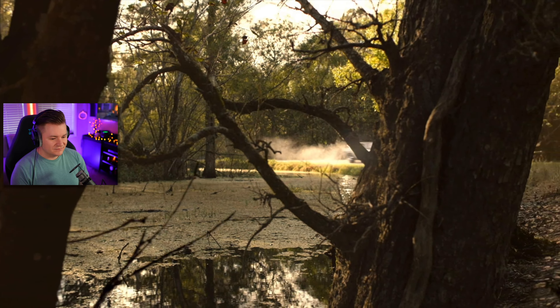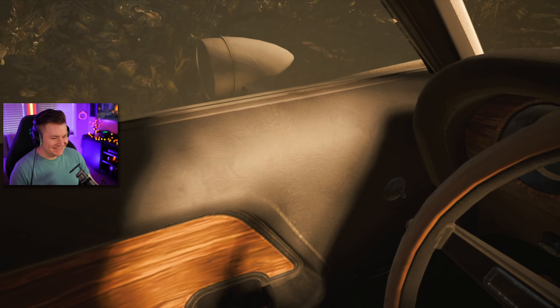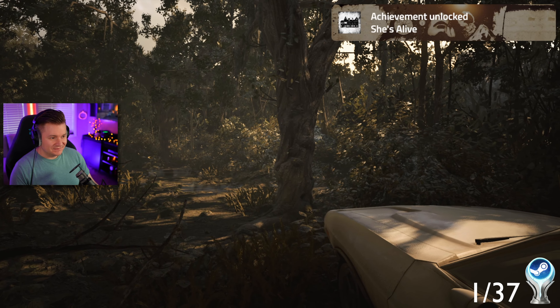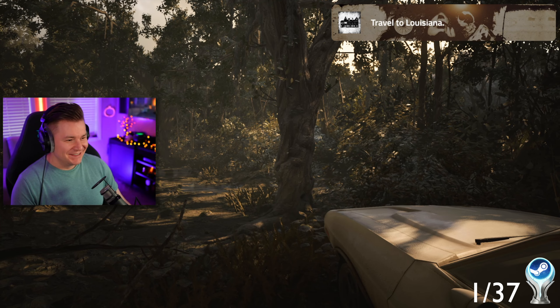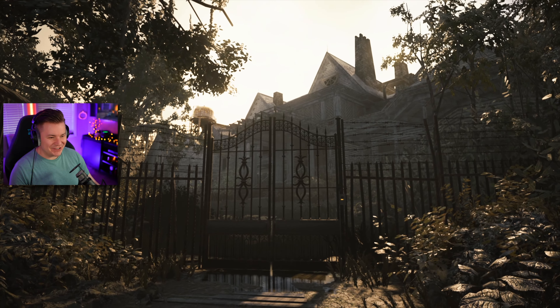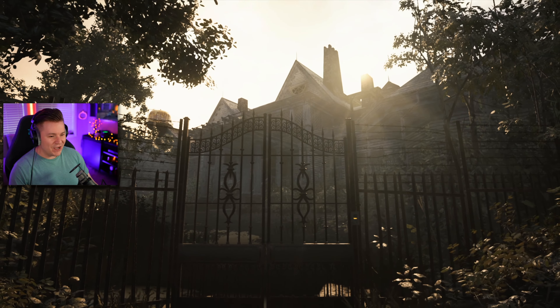This game starts off with us playing as Ethan Winters after he receives an email from his wife Mia, who's been missing for three years. The email says to come get her from the Baker farm down in Louisiana, and after arriving we get our first achievement. Dude, this is sick — look at that house. That is so creepy looking. That looks like it's going to be a terrifying house, and I am all about it.